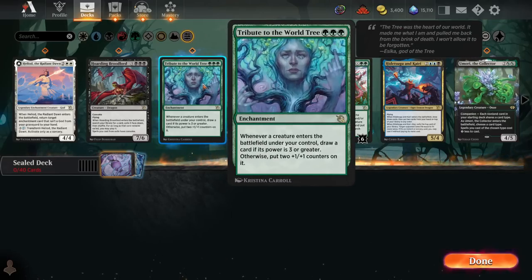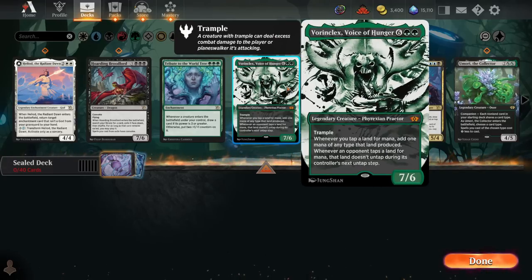We've got Tribute to the World Tree — not super playable in sealed. It's almost impossible to end up heavy enough in a single color to play a triple-colored card; that's 3 green mana, too restrictive. Same problem with Vorinclex — the mana cost is the big hindrance at 8 mana. It has to have a really big impact to be worth that. While it doubles your mana and locks out some of your opponent's mana, by the time you've cast an 8-mana spell, mana is a bit less relevant. Vorinclex just isn't high enough impact for that entry fee.